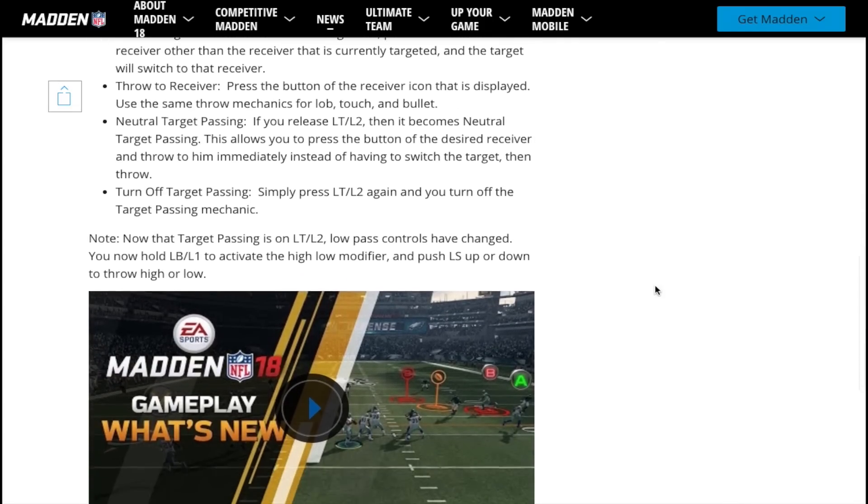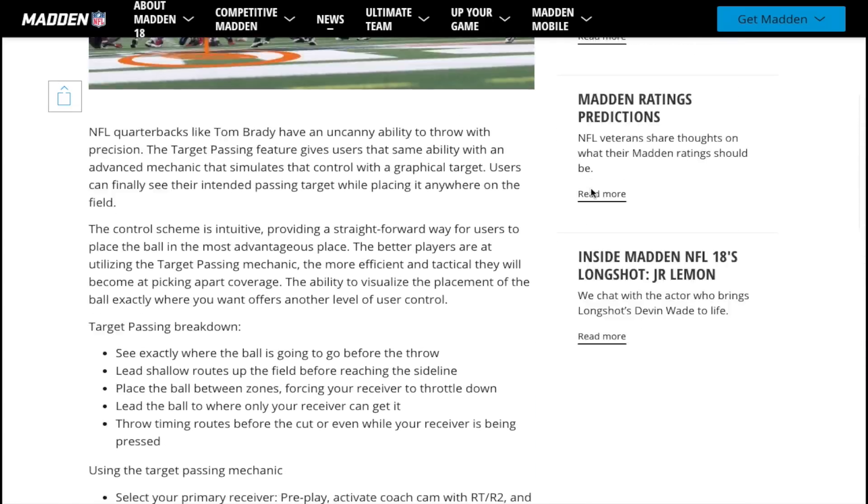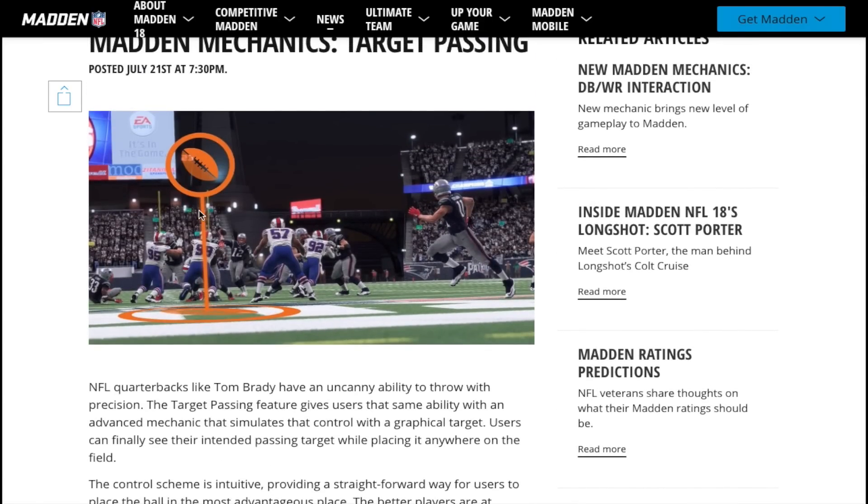Now the one thing that I did notice here, scrolling down and looking at this icon right here — this was not there when I used this mechanic. It was not there months ago when I was down at EA, and it also was not there during EA Play. Apparently this indicator shows you where the receiver will end up. Me personally, I'm going to have to try it, but I don't necessarily like that visual aid. I liked it better when it was more of a skill gap where you had to decide where to put it and you had to be good at it. I think having this type of icon will make it a lot easier. We'll have to see how that plays out. I don't want to make any rash decisions without utilizing it, but personally I don't feel like this is something I want added to the target passing.